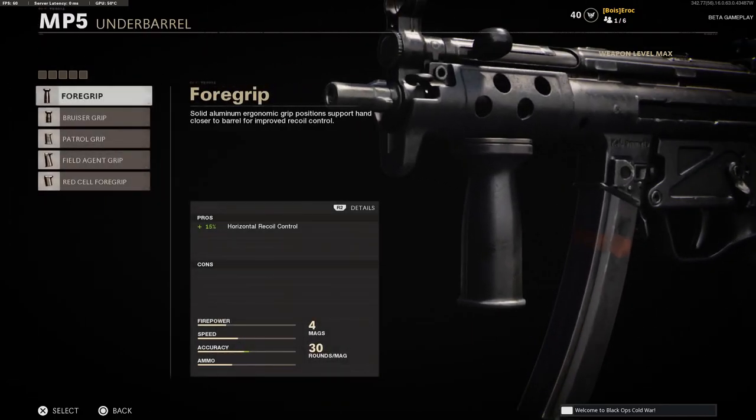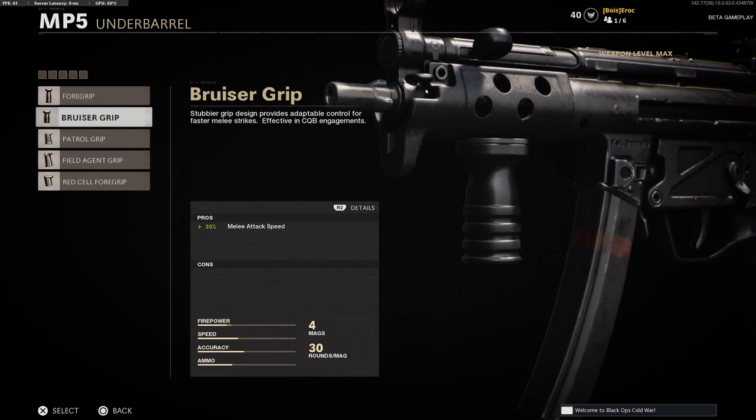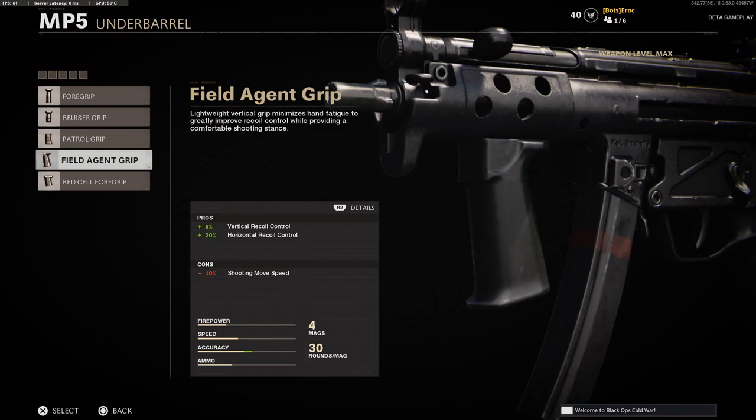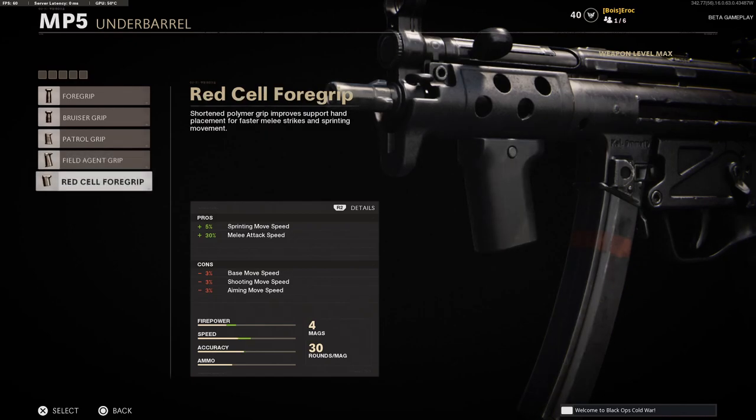For under barrels you have the Foregrip, the Bruiser Grip, the Patrol Grip, the Field Agent Grip, and the Red Cell Foregrip.